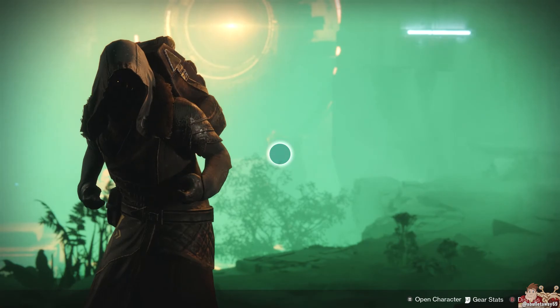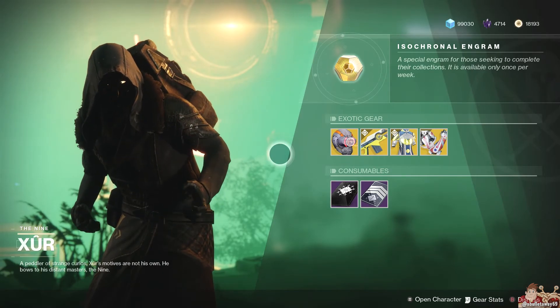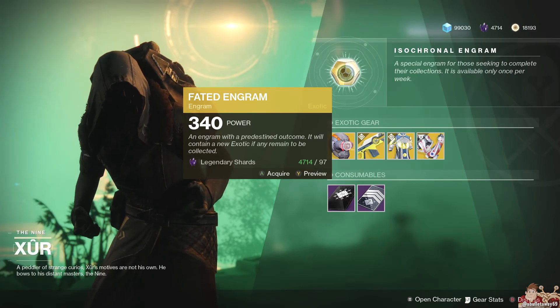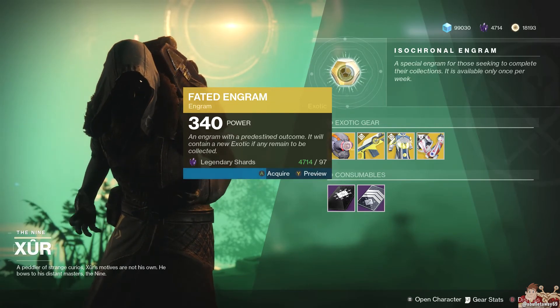The fated engram. You can use 97 legendary shards to buy one. It promises you an exotic you don't already have. But if you do have every exotic, you'll end up with a dupe that you could have bought at the tower for just 10 shards at any vault location. But new exotics are available, so let's see what I get.